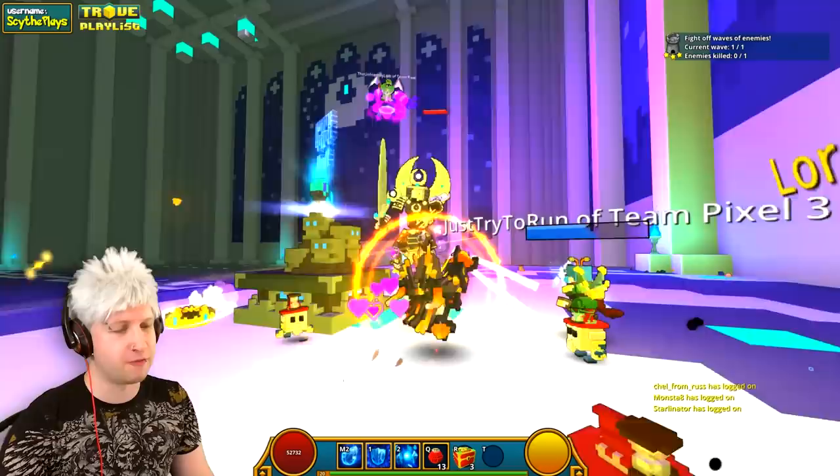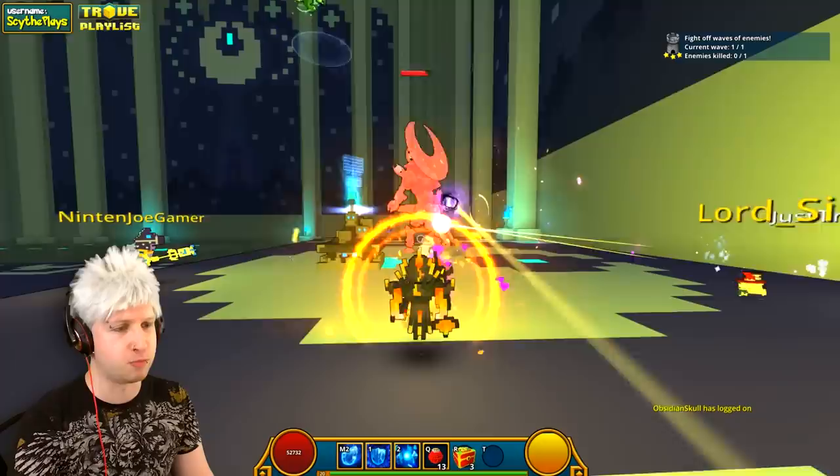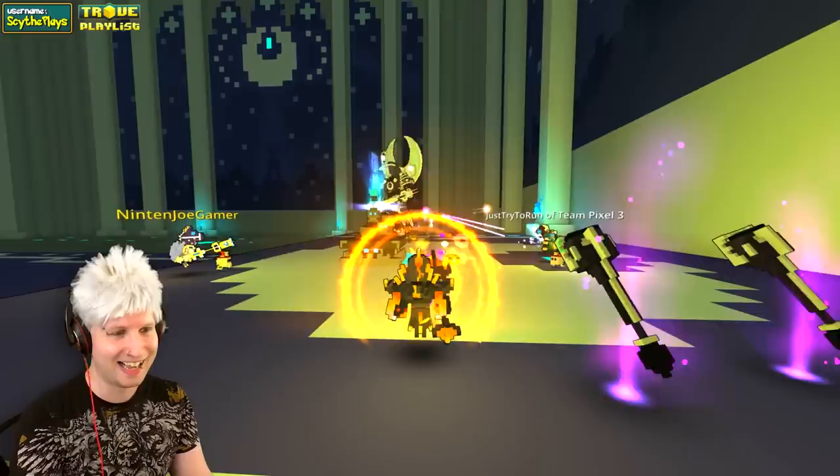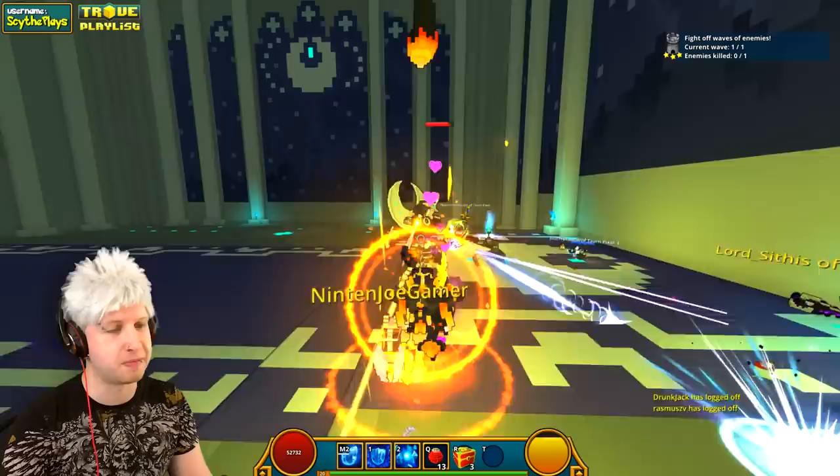Her next form after that, she pulls out an even bigger sword than the one she's rocking right now, and she has a couple really deadly insta-kill moves. She's in gun mode now. When she's in gun mode like this, that's the move that you want to dodge above all else, because otherwise that'll just one-shot you - or at least me, because I'm not really rocking that much health gear.